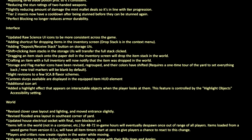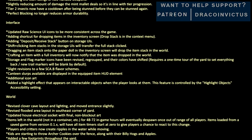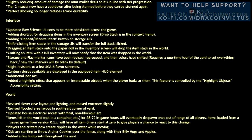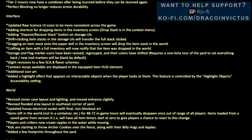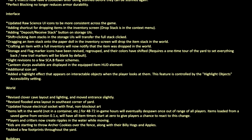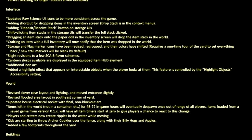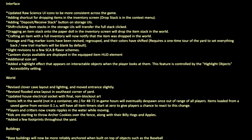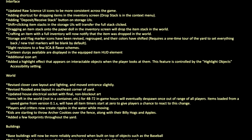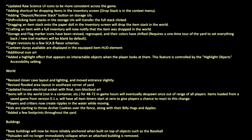Requires a one-time tour of the yard to set everything back. New trail markers will be blank by default. Slight revisions to a few Scabby flavor schemes. Canteen slurps available are displayed in the equipped item HUD element. Additional icon art. Added a highlight effect that appears on interactable objects when the player looks at them — this feature is controlled by the highlight object's accessibility setting.